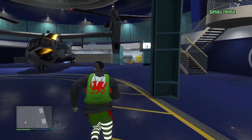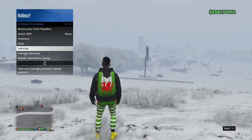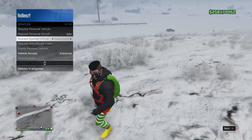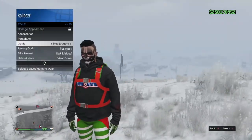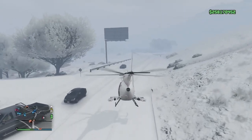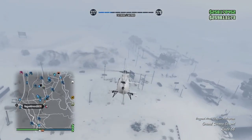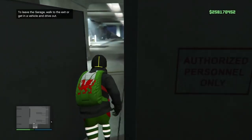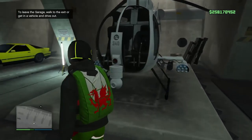You have now successfully put a buzzard in your special vehicle warehouse. It's not crazy complicated - you just have to follow the steps perfectly. Now check it out: if I go outside and request special vehicle, select blazer aqua - since I replaced it with a buzzard attack chopper before, it's the buzzard. This buzzard is successfully in my special vehicle warehouse. You can see in my special vehicle warehouse: my ruiner, my other stuff in there, and the buzzard attack helicopter.